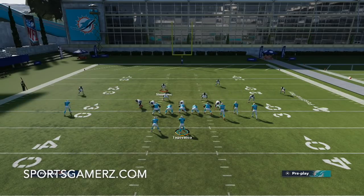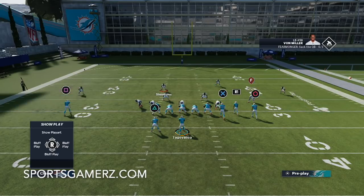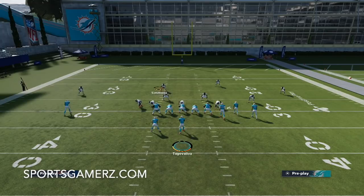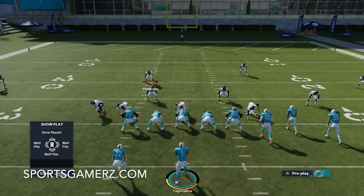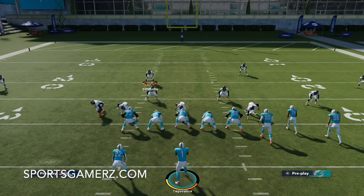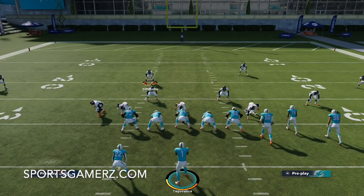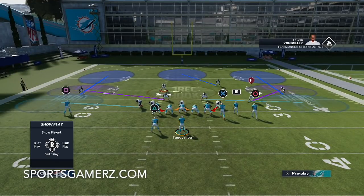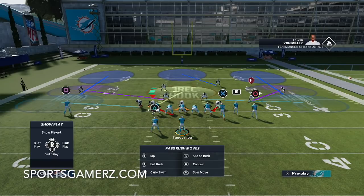When I control this hook zone over the middle of the field, this is going to be my user. If I put a hard flat here, notice how I have two curl flats and two hard flats - one on each side of the field. That means I'm going to have the flat covered if they try to throw to the running back or a quick route to the tight end, and also the deeper sideline area covered for crossing routes, posts, and corner routes. My job is the middle of the field. For the way offense works in this year's game, this is one of the best coverages bar none - an extremely hard coverage to beat. Not a lot of people can beat this.